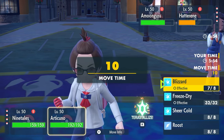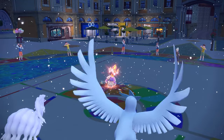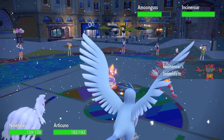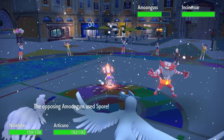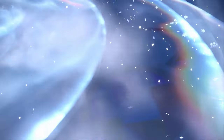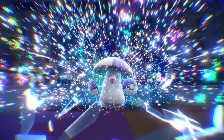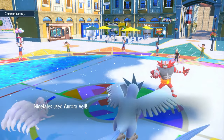I think I just stay with Articuno and I'm gonna shoot a Sheer Cold on Amoonguss. It's gonna withdraw the Hatterene. You're either Sporing my Ninetales or you're taking the chance on Articuno. He went to chance on Articuno and Articuno's already dodging out here — Articuno lands the Sheer Cold first turn! Oh my goodness, my luck is back ladies and gentlemen! Straight one-shot — Fire Tera Amoonguss with Sheer Cold! Oh you love to see it, after we dodge a Spore too!